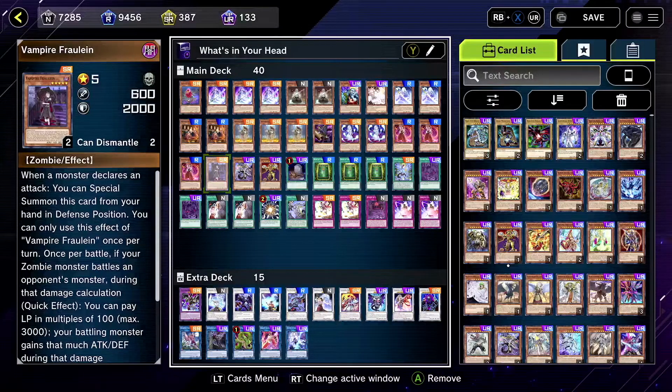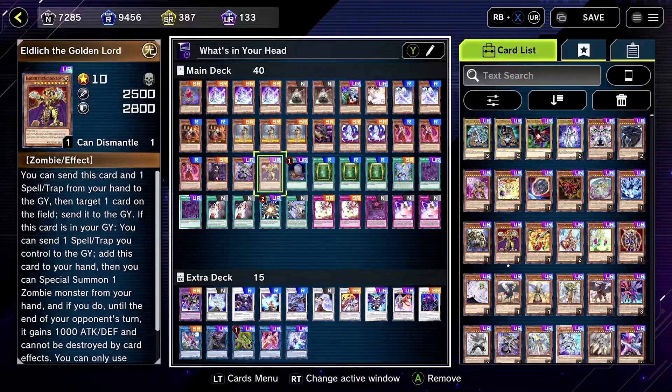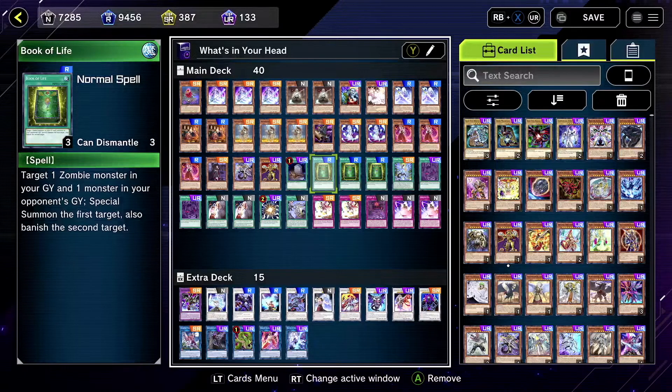I didn't even know I had two — did I use two in the zombie one? Doom King, one. He's perfect at one. Same thing with Eldlich. You don't even need Eldlich if you want to just run the Zombie World Shiranui. Foolish Burial is good in this deck — it's good in any zombie deck. It's a burial and it's zombies, come on. Book of Life I still run. I think Book of Life is good.